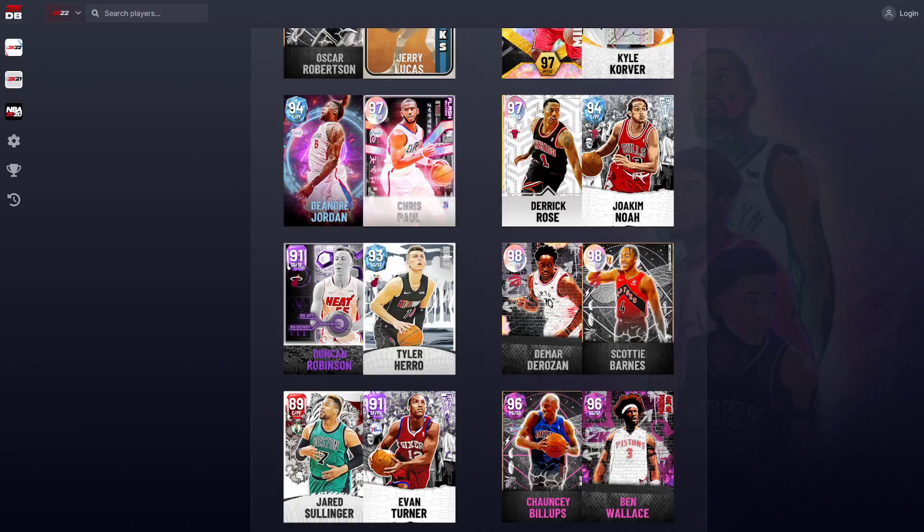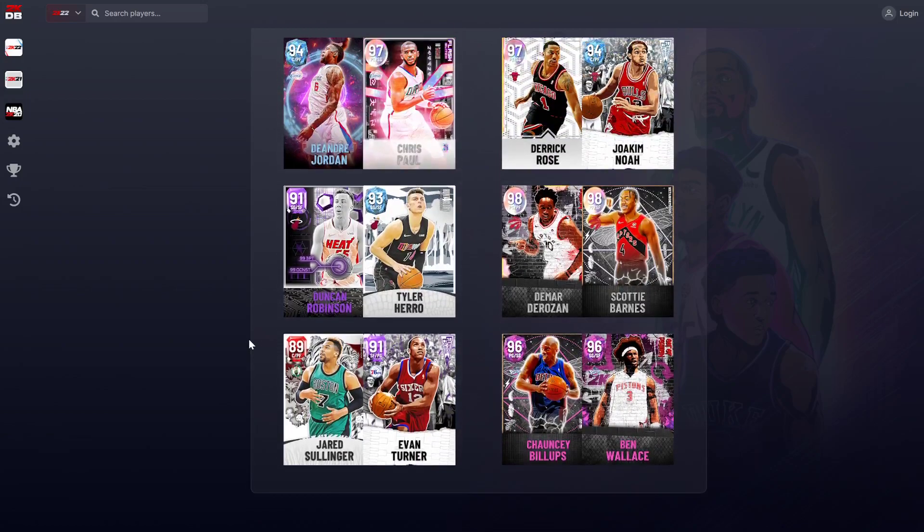What is going on guys, DBG here, and today we're going to be going over the new dynamic duos in NBA 2K22 MyTeam. So there are 10 of them here. We've got the Evan Turner/Jared Sullinger duo, we got Duncan Robinson/Tyler Hero, and we have the new DeAndre Jordan with Chris Paul.